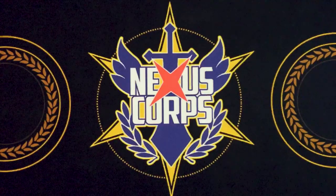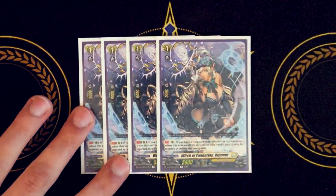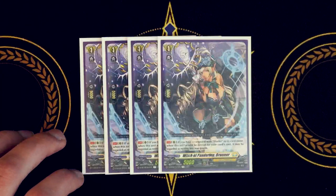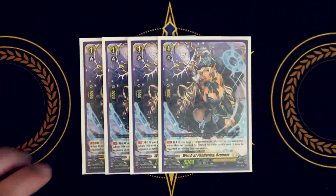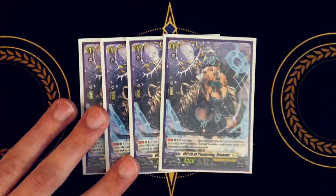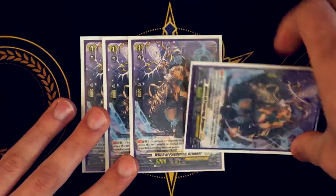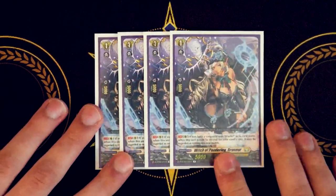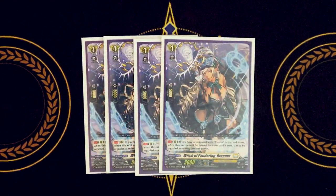Next up for grade ones, four copies of Witch of Pandering Brunner. Brunner's main thing is that it counts as two units — continuous on rear guard circle: if you have a vanguard with 'blaster' and this unit will be retired by your card's cost, it counts as two rear guards. So if Brunner is called out by Maka or Mugen as a rested unit, you pop it off and it counts as two of the three for Phantom Blaster Dragon's cost. Running four makes it more easily searchable.